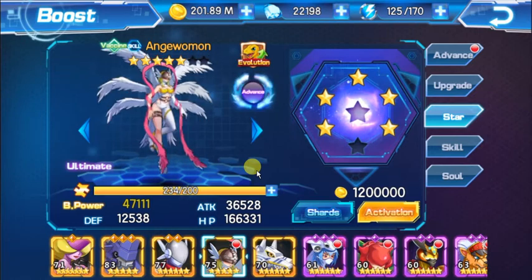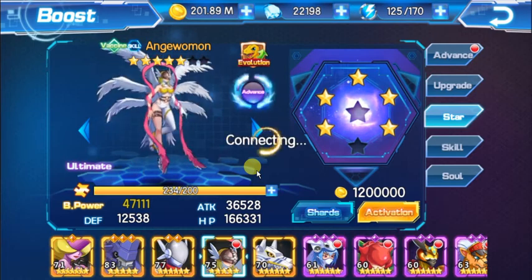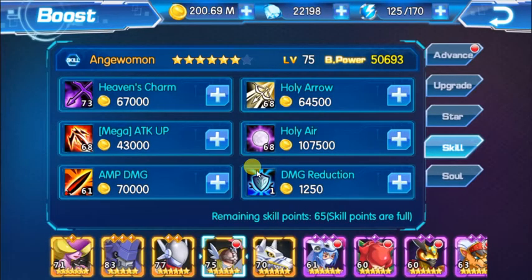I have 200 shards which I can use to get her to 6 stars, and that's going to cost 1.2 million gold. I have enough gold, so I'm going to activate her. 6 stars gives us a damage reduction, which is really good for Angewomon especially since it's a skill-type Digimon and you can have her in the front row.